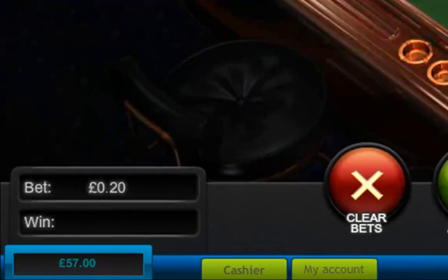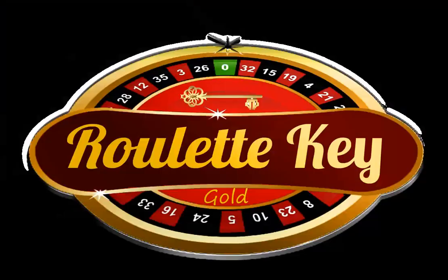So after about 32 spins — less than 10 minutes — I've won £7. I've had bets on 15 neighbours, 24 numbers at 6 corners a bet, the hidden even chance, and the secret dozen, all by playing Penny Roulette. You can play for lower or higher stakes, but whatever you choose, Roulette Key Gold can help you win more or lose less. Thanks for watching — see you next time.